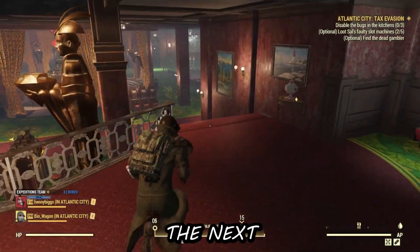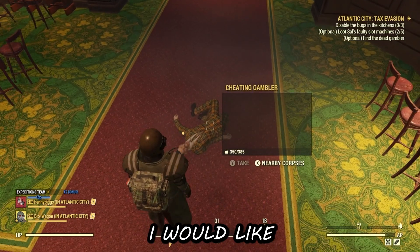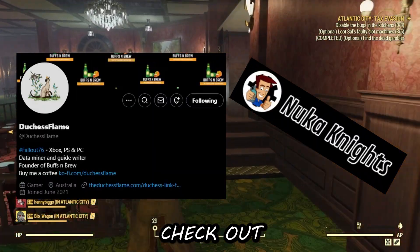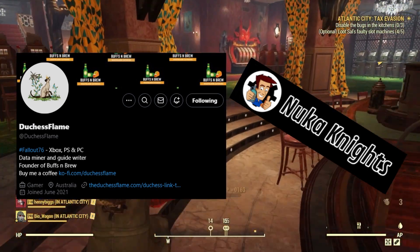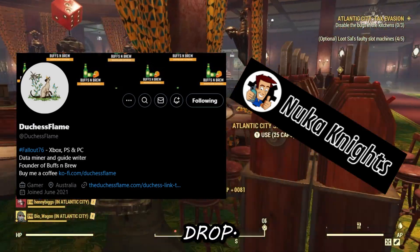Before we get into the next part covering all the Spooky Scorch stuff and the Halloween event, I'd like to show credit to Nuka Knights and Duchess's Flame. Make sure to check out both their websites and channels — they have great information and they data mine into future events, so always check their websites before any events drop.